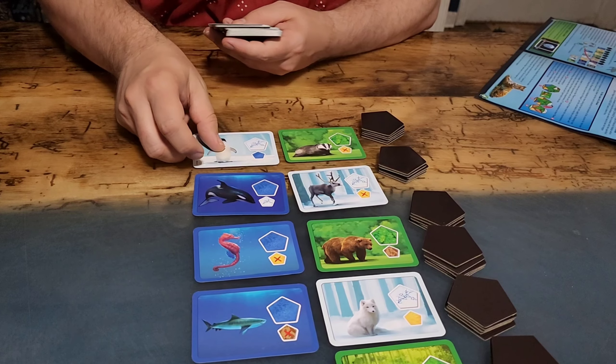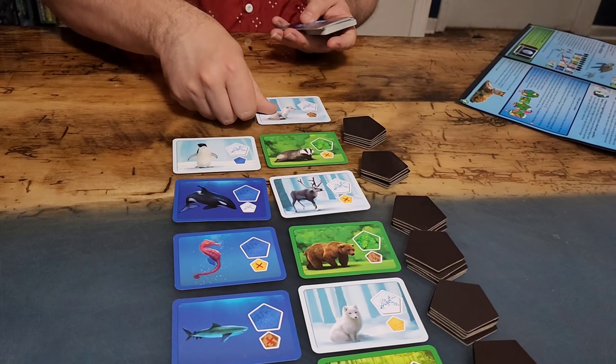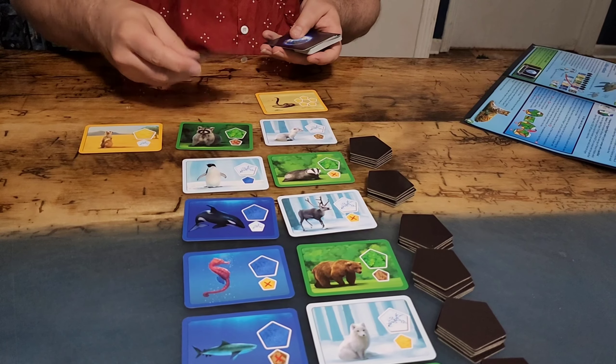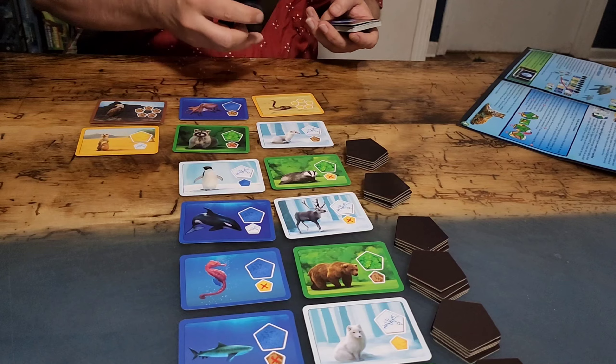We're setting up for the easier version of the game which has all the animals face up. If you wanted to make it more challenging, that first column of animals would all be face up but then any other animals would be face down. It's all about how much of a challenge you want.